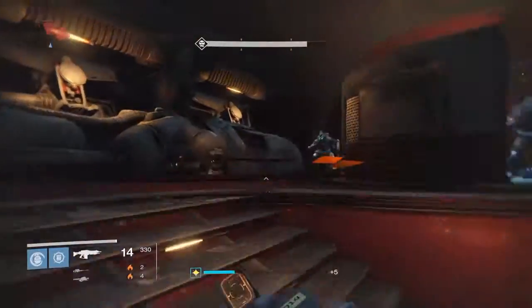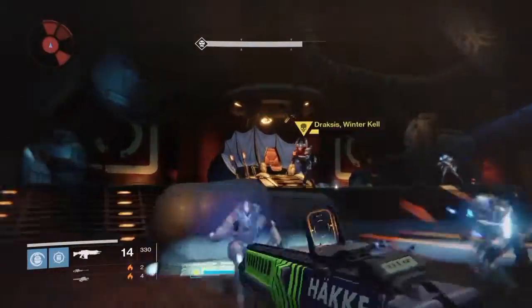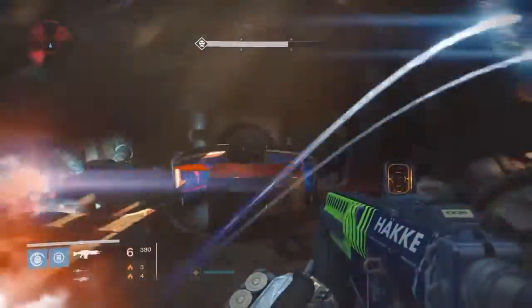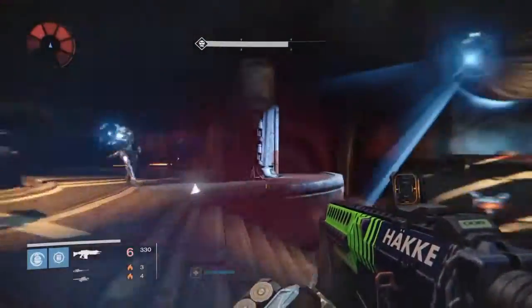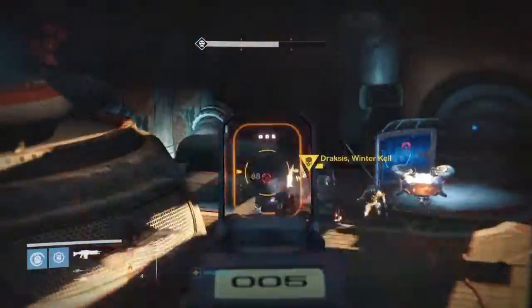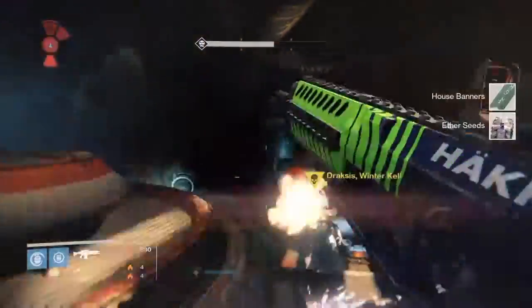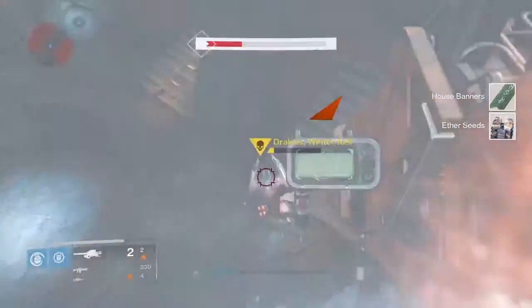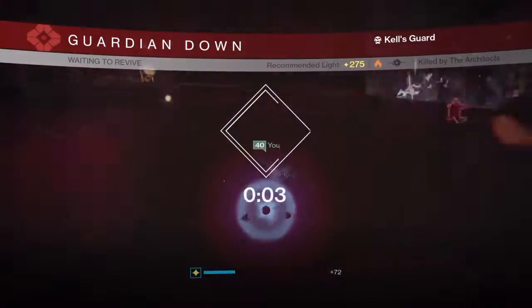To kill him and yourself at the same time. The best way to do it is just run up to him and shoot your rocket point-blank. That'll kill him and you, and it will ultimately read as you failed the mission, and you will restart from the checkpoint.